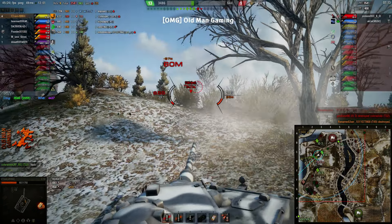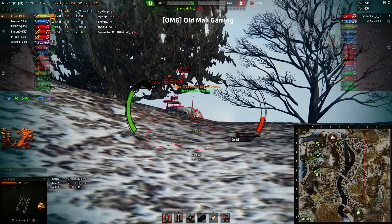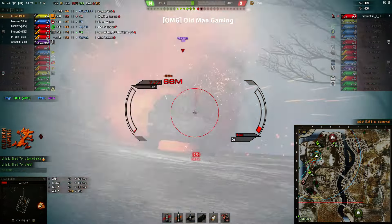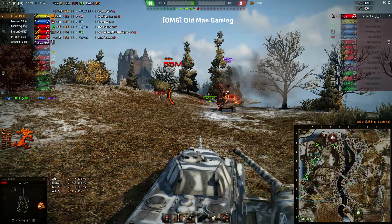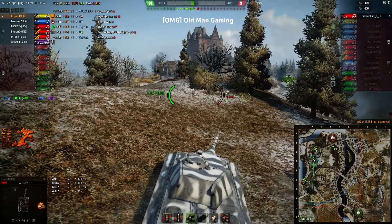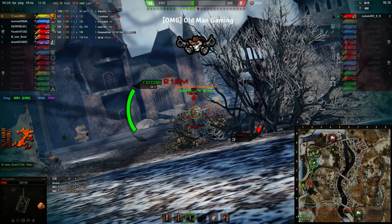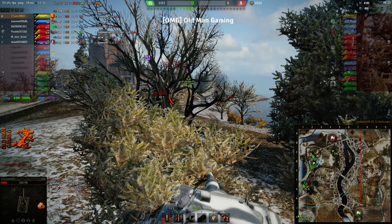Somehow I bounce this shot, which is kind of crazy because I hit him right in the weak spot at the flat point of the turret. I know I'm going to take a hit here, but I know unless he ammo racks me I can afford one hit, which I take — and again, hit that flat part of his turret. With an APCR round, he wasn't going to get past that one. Now all that's left is a mop-up. I've already got 3,800 damage, almost 3,900, and the IS-3 is kind of cornered down there. So I take the kill shot, finish him off, and finish up with 4,185 damage.